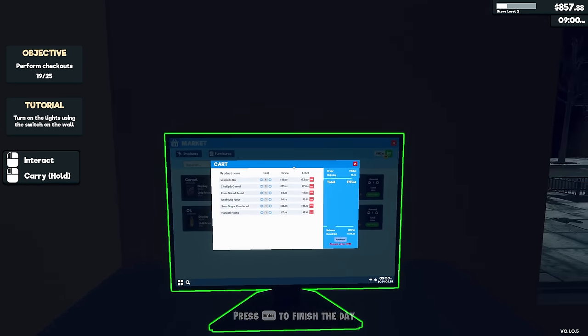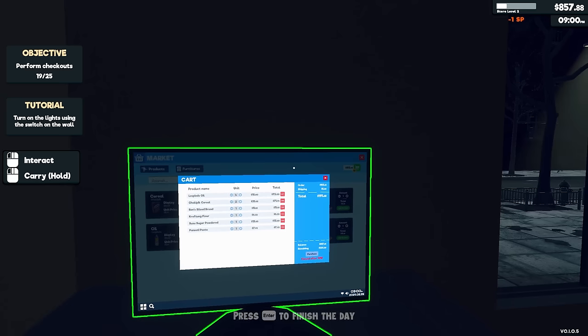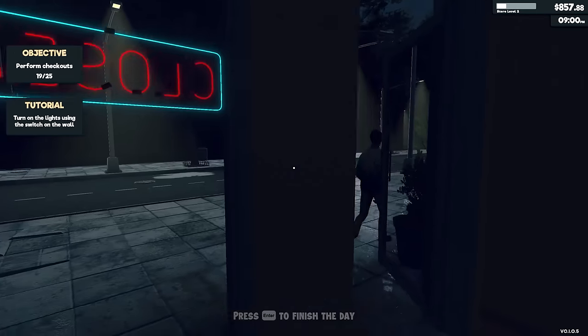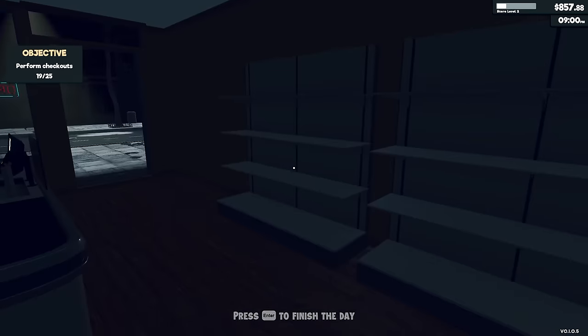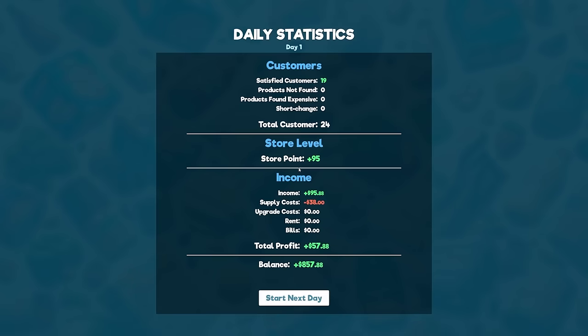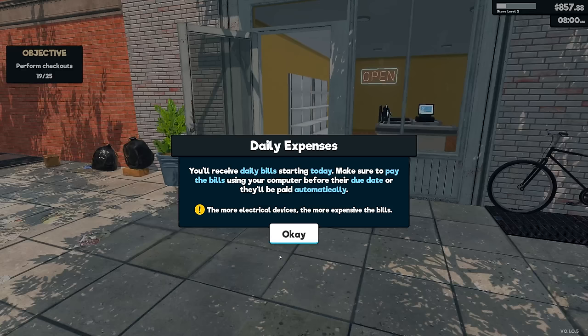Closed after 9 p.m. — this is online, my dude. Online doesn't close. What are you doing in my store? Get the frig out, you weirdo. There's nothing in here. Maybe I should do the close sign. Where do I sleep? Press enter to finish the day. So 19 customers — I guess that's good. Made a profit of $57. My balance is much more aggressive, but we're gonna have to buy a lot.